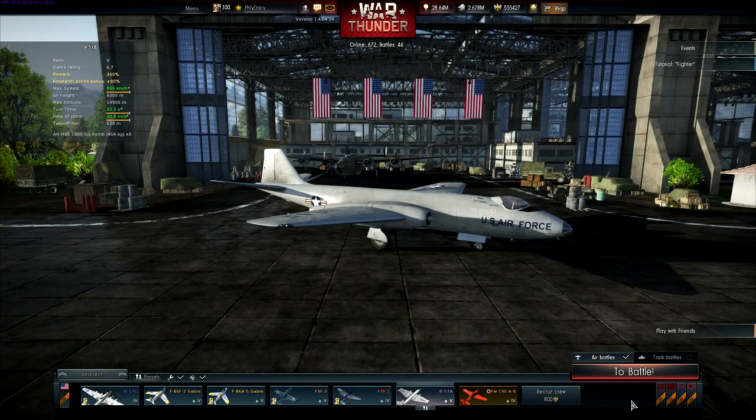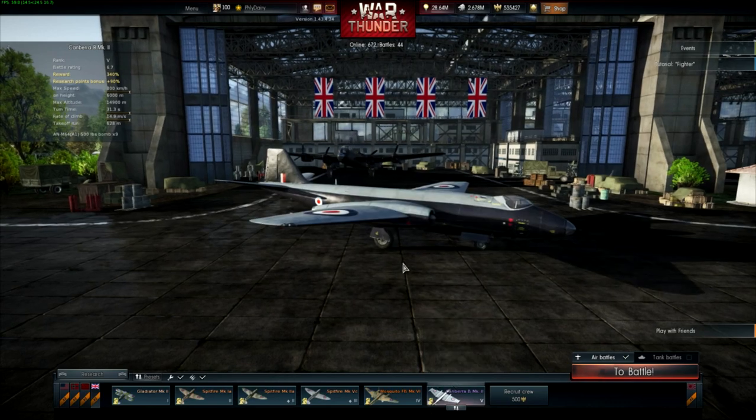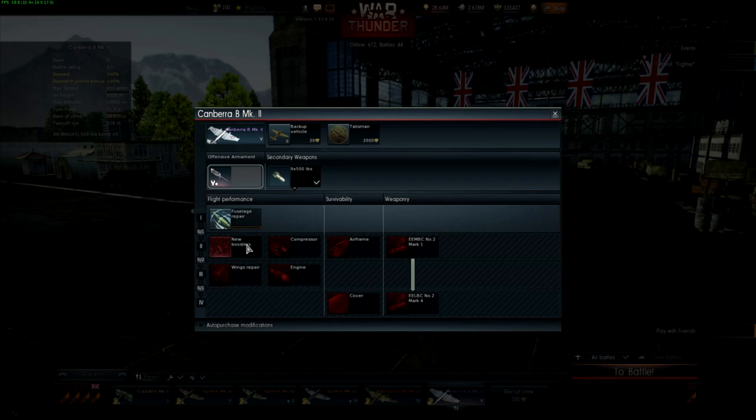Or two 1,000-pound and one 4,000-pound bomb. Let me make sure the US one doesn't have that one in case I missed it. Wow, the British one has a hard-hitting payload — a real get in and get out kind of thing. I might actually take this out to see how the 4,000-pound bomb looks coming out of the aircraft.